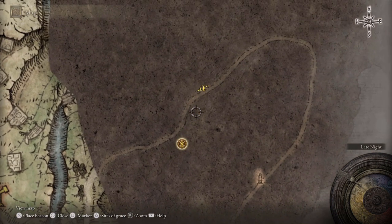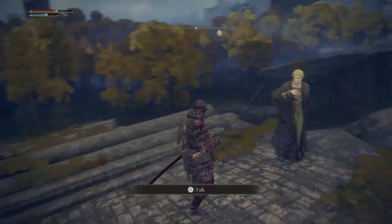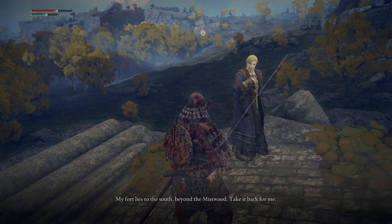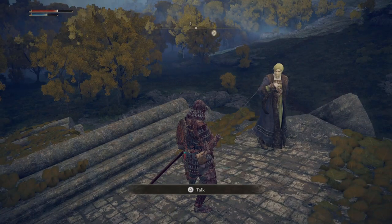Head on over here, and once you get to this location you're going to see a bunch of enemies on the bottom. Once you get close by, you'll keep hearing 'Hello there' or something like that. You're going to come up on top of this structure, and this dude's name is Kenneth Haight. He's basically going to tell you that he needs you to go to his fort and clear the enemies out that have overtaken it.